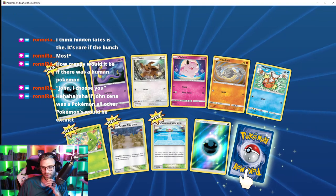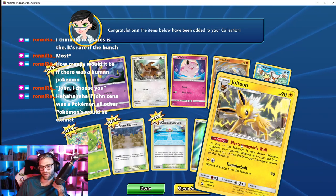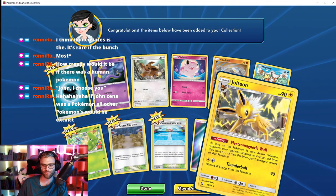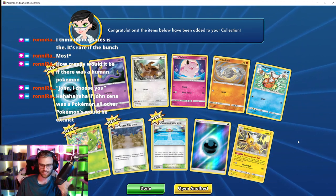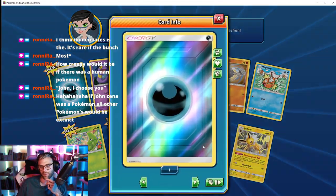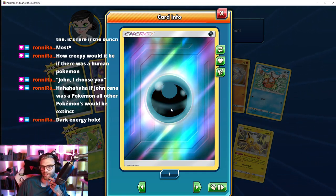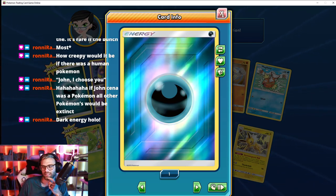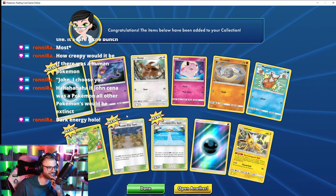All right, last but not least — what will it be? Hey, Jolteon! Is that my music or is that the game? Okay, that's the game music — that was freaking weird. Damn, look at this thing — it's so cute. Dark Energy — hollow. This music is so random.